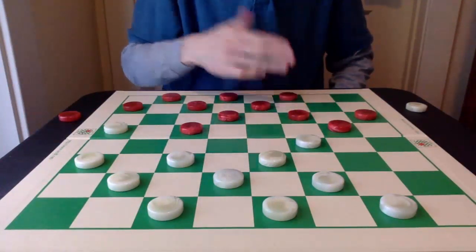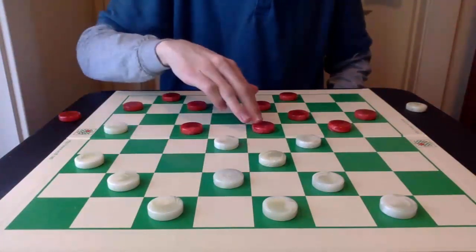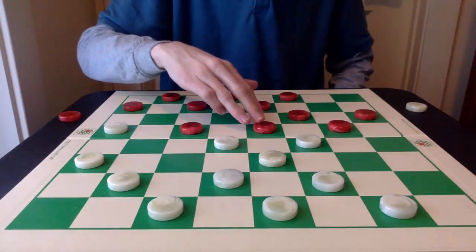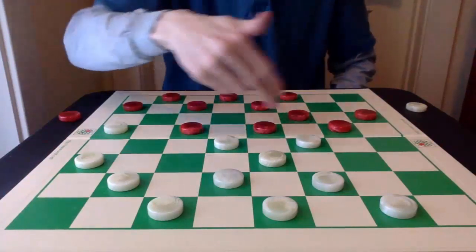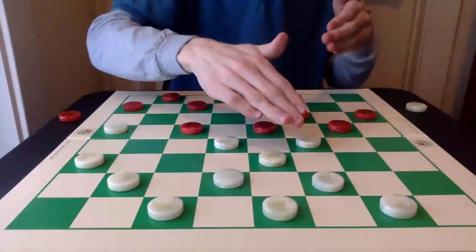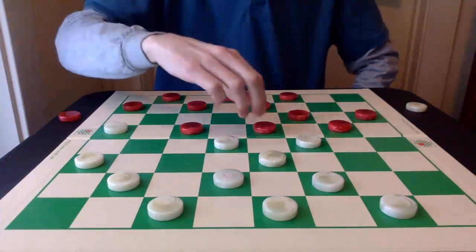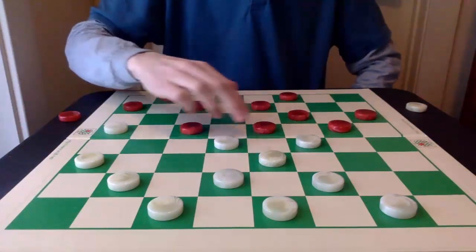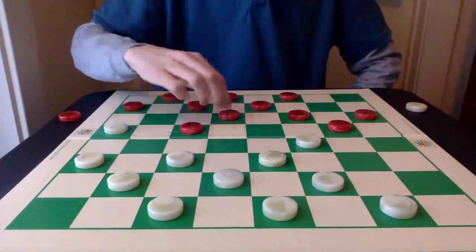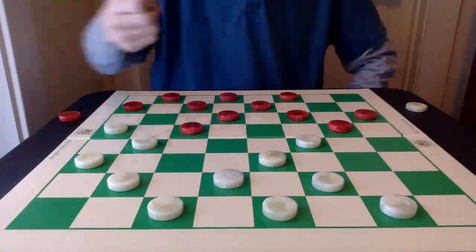After 8-11, as I mentioned before, this natural-looking 22-18 will lose by 10-15. After the exchange here and the exchange here, white will be pinned to the side. And red will dominate control of the center after the 16-19 exchange. So 22-18 is no good in this position. Instead, the flanking move with 22-17 is best.